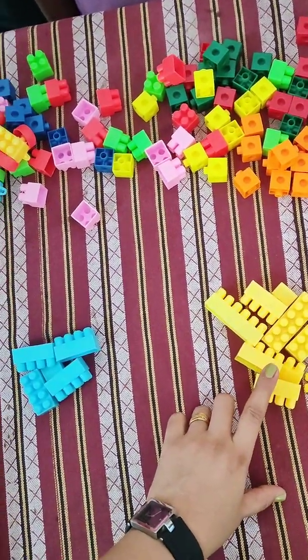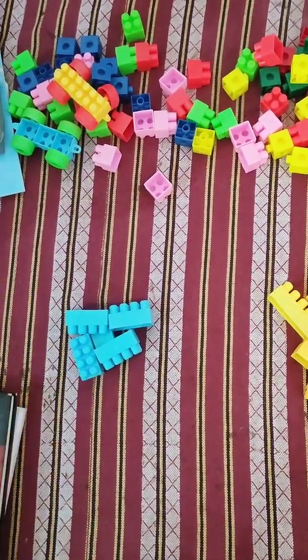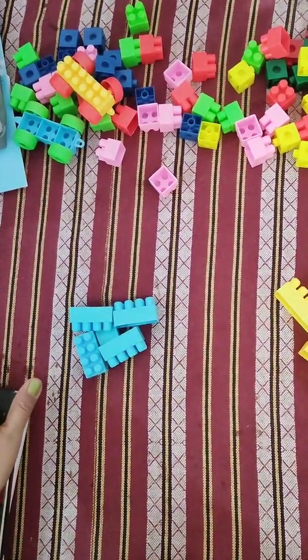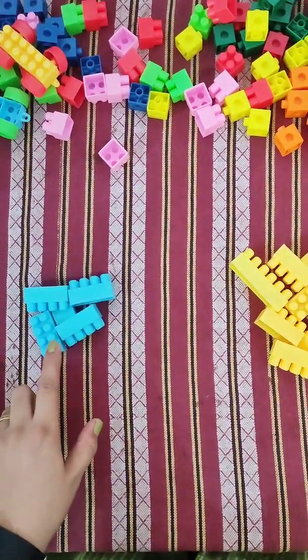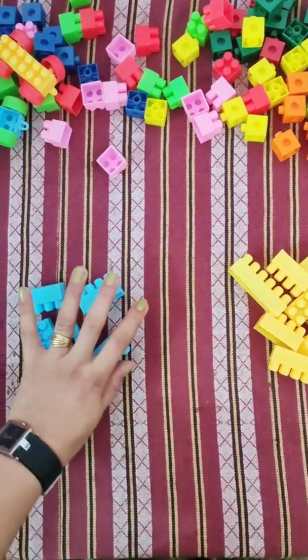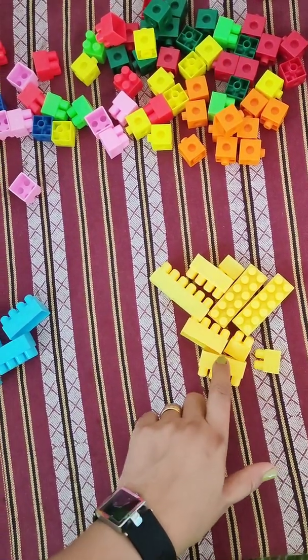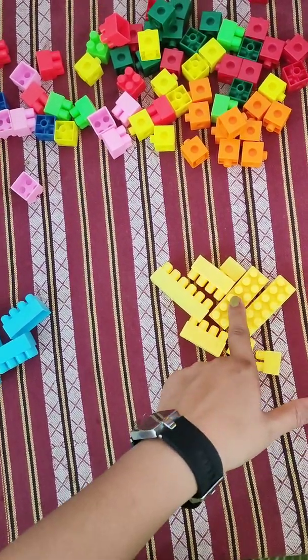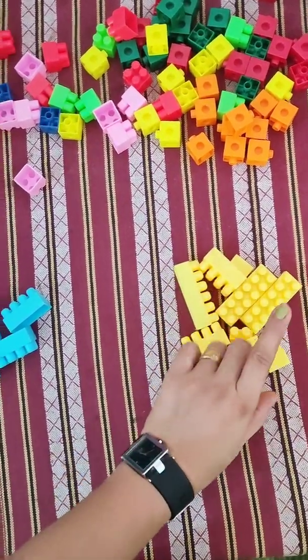And Bansh has yellow colored blocks. So, now you all tell me, who has less blocks? Shanuma or Bansh? So, first we will count the blocks. Shanuma has? One, two, three, four, five. Five blocks. Right? And Bansh has? Speak out. One, two, three, four, five, six, seven, eight, nine. So, Bansh has nine blocks.